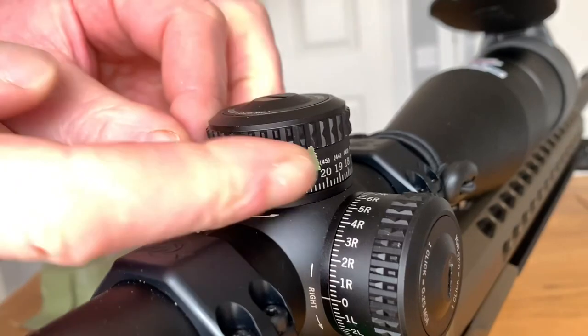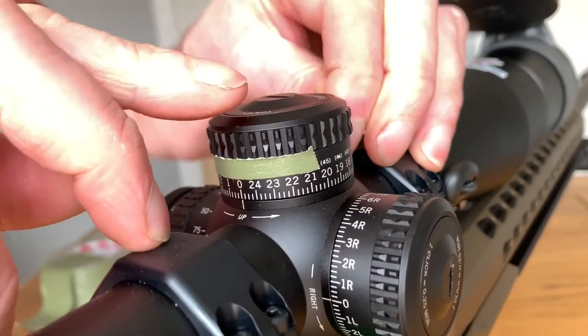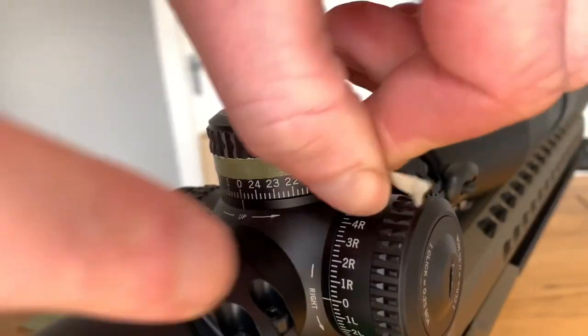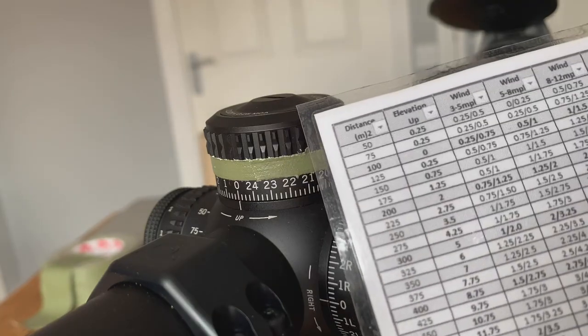Let's carefully stick it on the turret, keeping a bit of tension on the tape so it's not going to go anywhere. Now we've got the ring of tape around the turret, we're going to mark up the distance in meters on the dial and see how that looks.